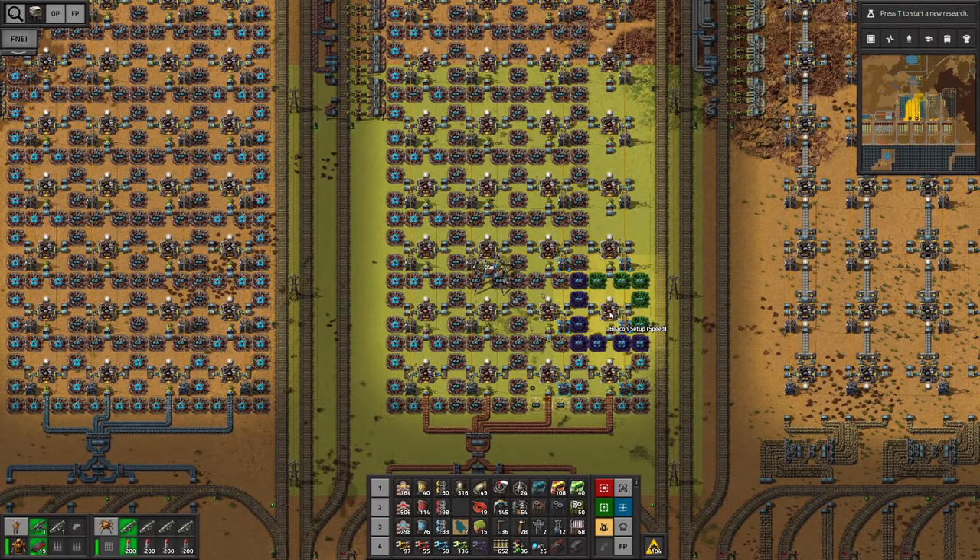I'm gonna place so many of these it's gonna be absolutely insane. Looks like I'm all out of accumulators — just insane. How many do we have now? 33,000 solar panels and 26,000 accumulators. I just love it and it's just gonna go uphill from this point on.